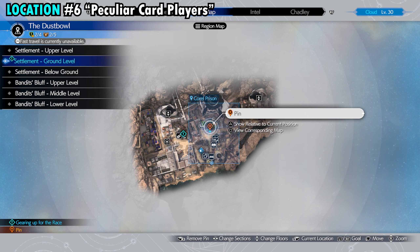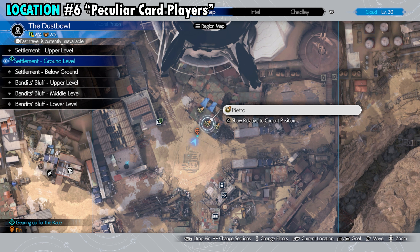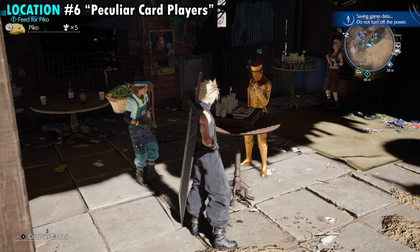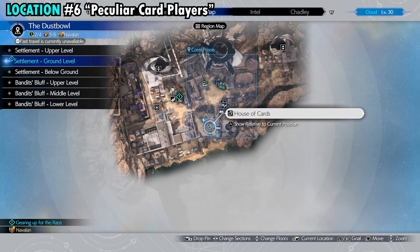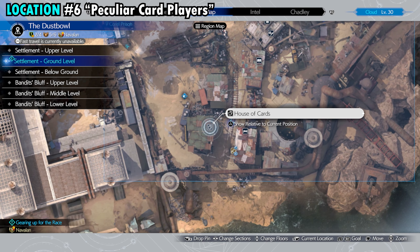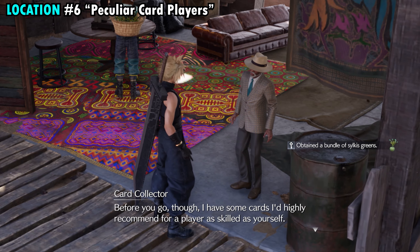The sixth and final greens location sends you back to the Queen's Blood players shown at the start. You need to defeat all three of them — they're fairly low level so it shouldn't be too challenging. However, you won't automatically receive the greens after beating the third player. Instead, head over to the House of Cards — there'll be an indicator on your map. Speak with the card collector inside; after his dialogue finishes, he'll hand over your sixth and final set of greens.